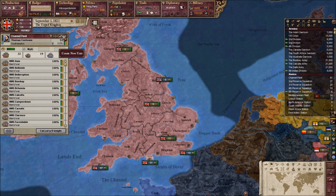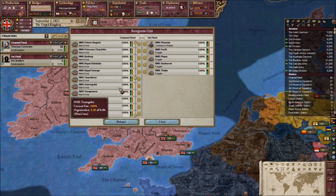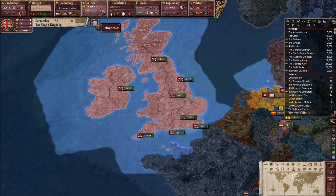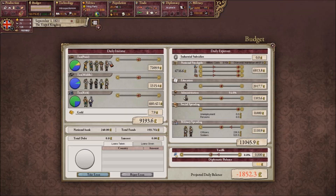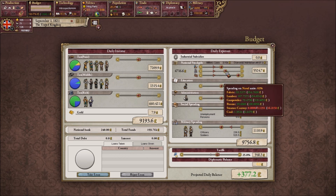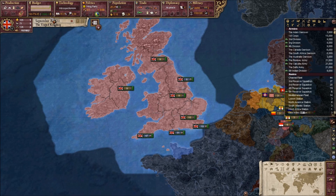We're going to merge these fleets. I'm going to steal from the channel fleet — a commerce raider, four frigates, and two men-of-war — and take them over to the reserve fleet. We're going to kick off the election because I cannot abide the Whigs. They trash the economy — look at all this red. The tariffs barely help. We're going to have to take military spending down. So we have put the economy back in the green for now.